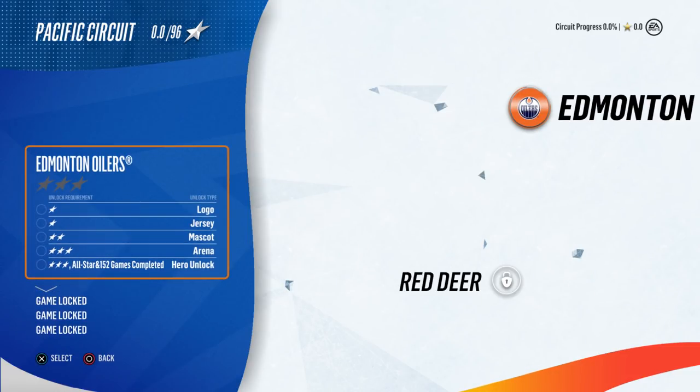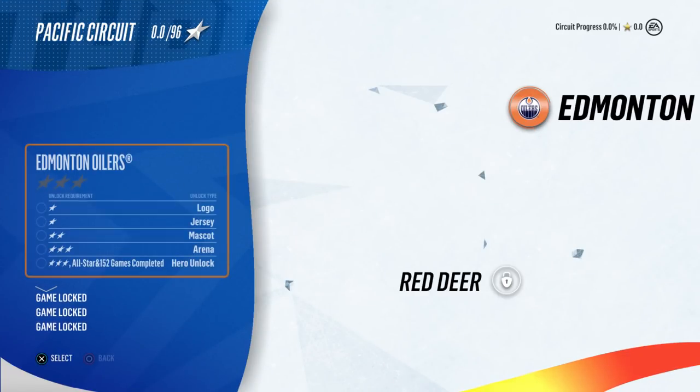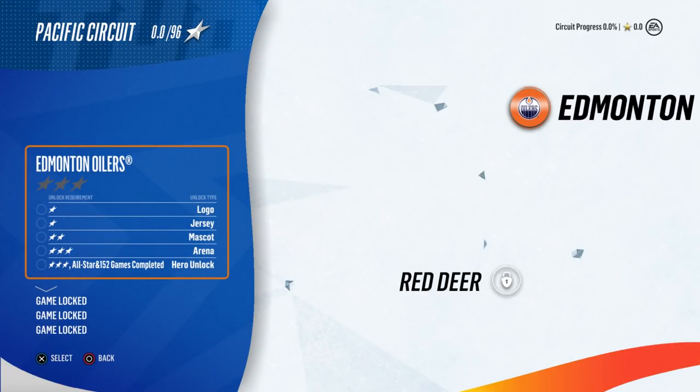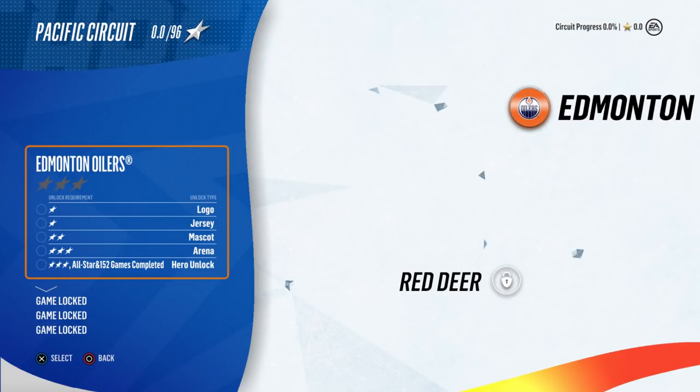So we have to play Edmonton and I don't want to do online co-op. If I get one star I get the logo, two stars gets me more. I see how it works — but how do I get different players? That's what I want to know.